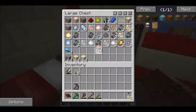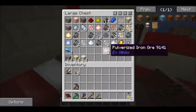There's our pulverized iron ore - we only have three of those. We need one more to make a block of pulverized iron ore sand, so we need to sift some dust.